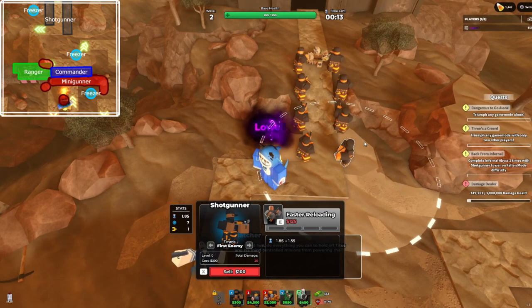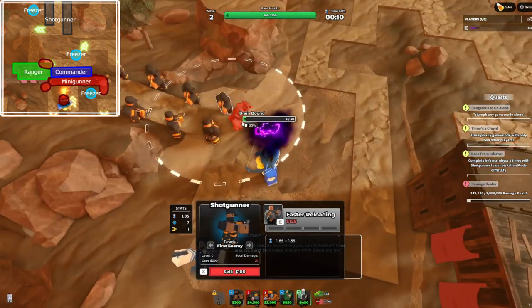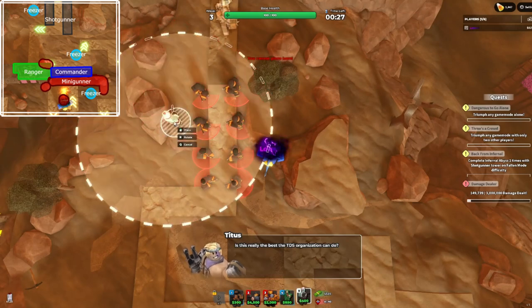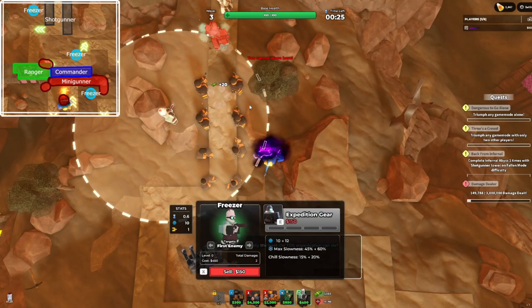Next, you want to get all the shotgunners to level one. Next, you want to place the level one freezer. This just allows the shotgunners to do better.